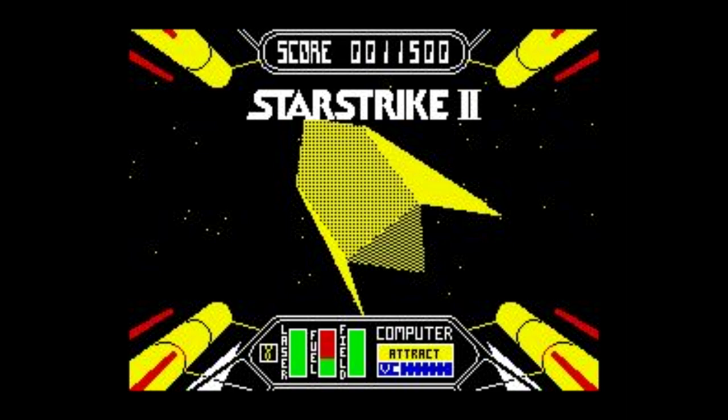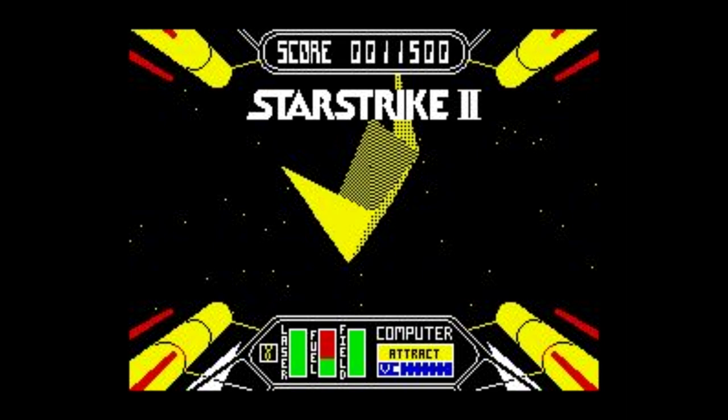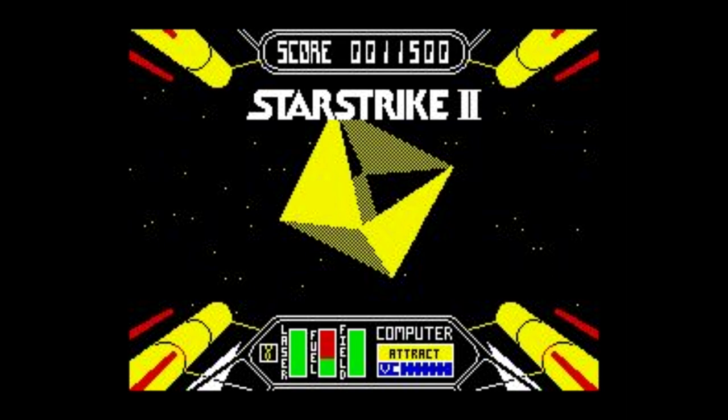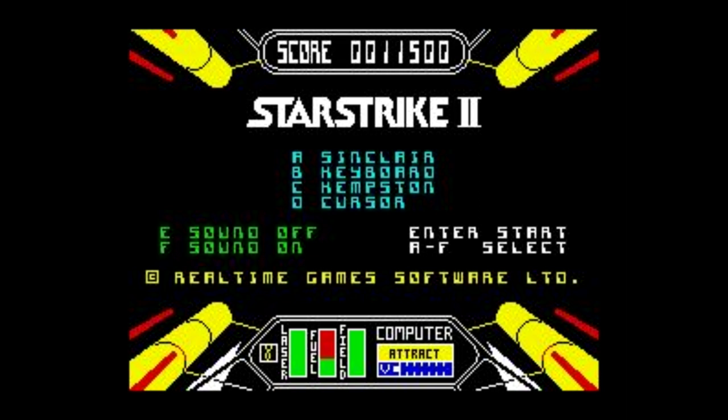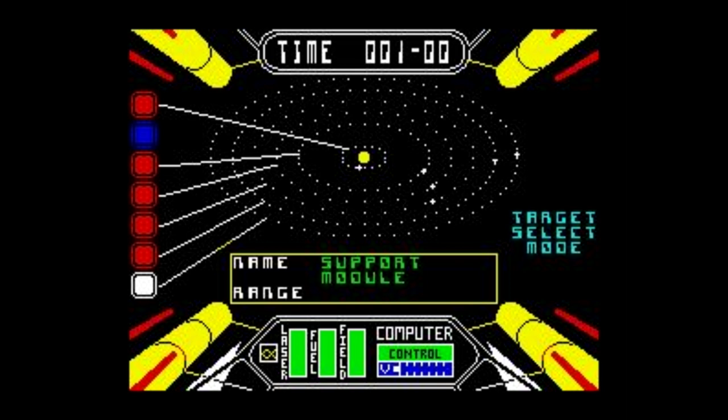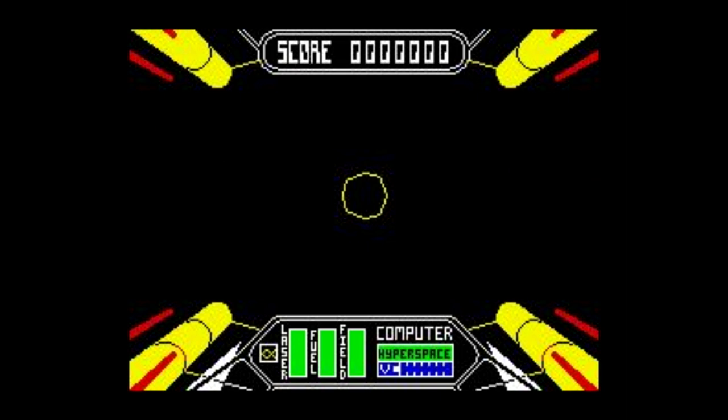The first game that I can find that does solid filled polygons on a home system is Star Strike 2, on the 8-bit Sinclair Spectrum. The Spectrum doesn't really have a huge color palette — what it's really doing is stippling, with different patterns for different colors. The Sinclair Spectrum was a horrifically basic piece of hardware, and yet people made it do amazing things. Ben Heck actually has a three-parter where he tries to take an old Sinclair Spectrum and rebuild it into a handheld, and I found out all sorts of stuff about that hardware I never knew.